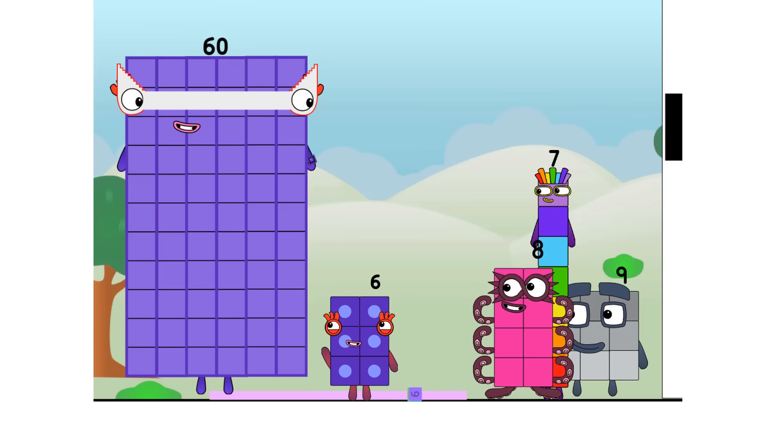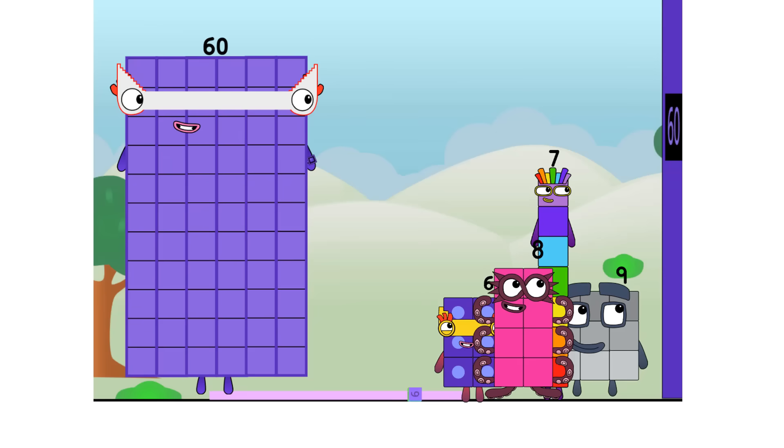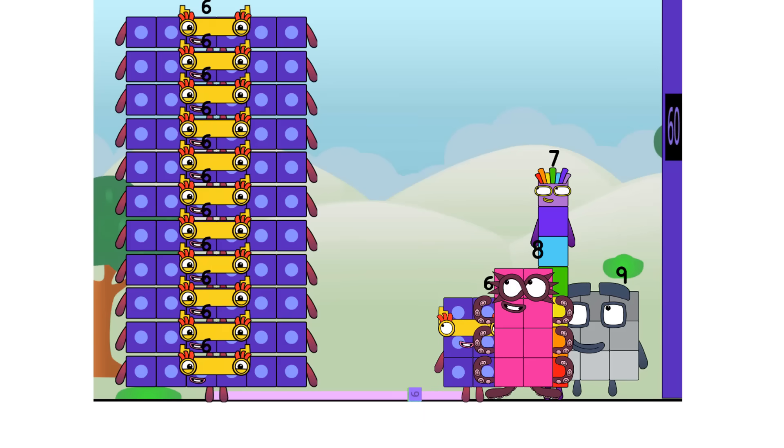Cool. Are you a step squad like me? I noticed that you have a step mask. Well, the answer is yes. I can make a step shape with one to ten. Sixty — six lots of ten is a new high score. I'm six tens. Or... ten sixes. Game on.